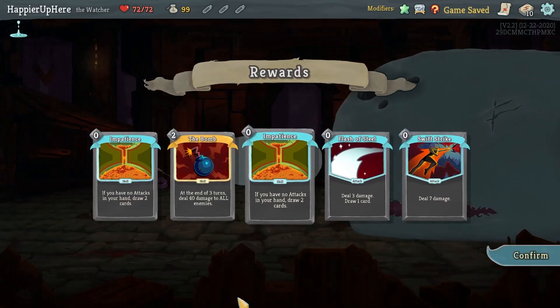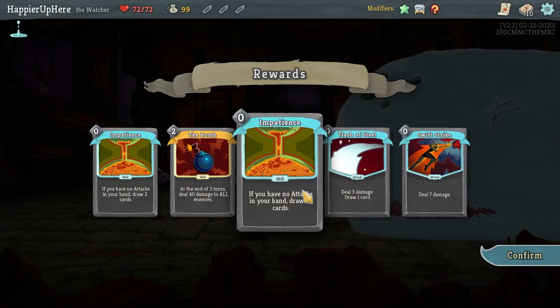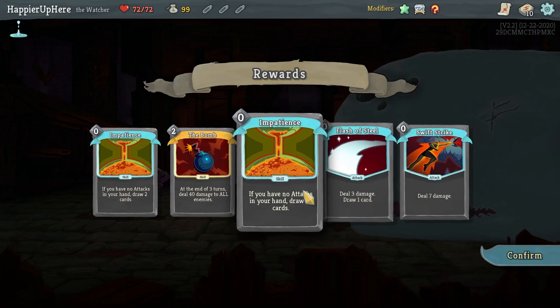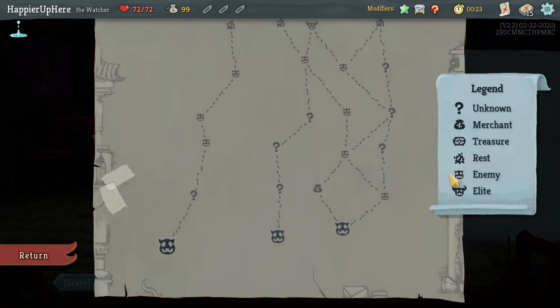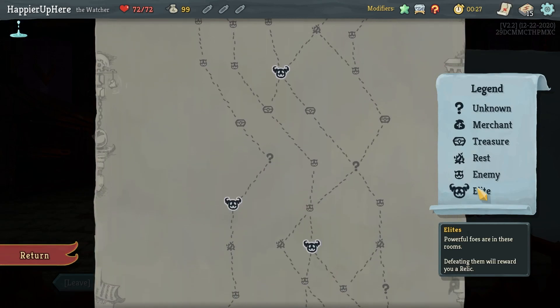All-Star, Vintage, and Deadly Events — obviously maximizing question mark rooms is going to be important. We'll start with Flash of Steel, Impatience, the Bomb, and actually two Impatiences. I'll probably have to remove one of those because of Vintage. But this is actually pretty good — these are zero-cost cards, Impatience lets me draw more, and the Bomb might do some good damage. This might be a fun run.